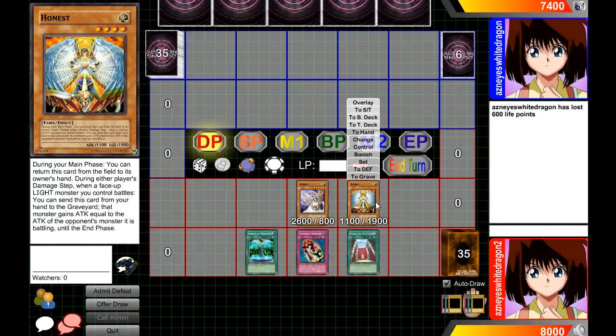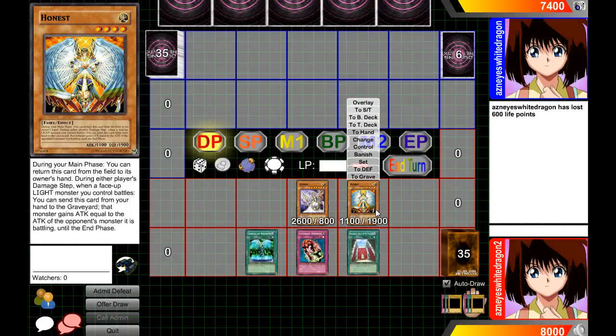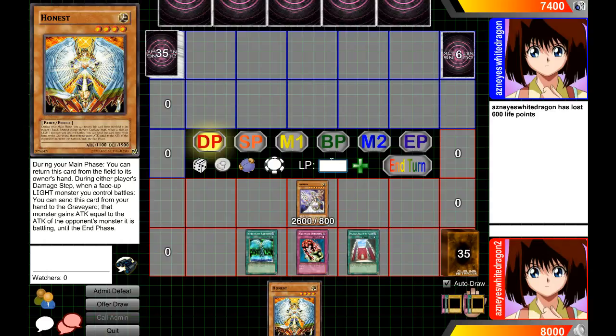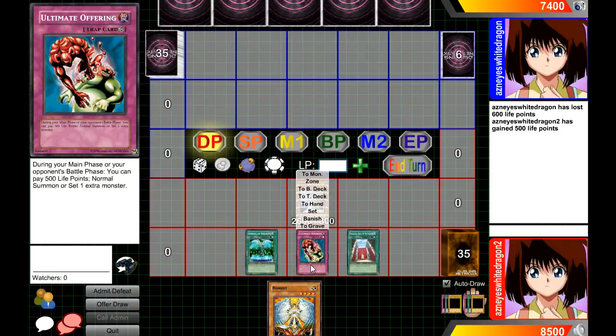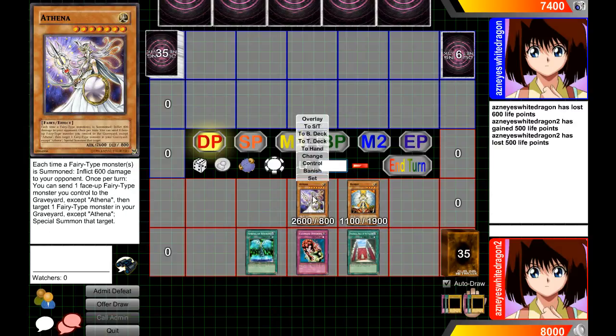Spring of Rebirth triggers each time a card returns from the field to the owner's hand. Honest has the ability to return to your hand during the main phase, so I return him and gain 500 life points. Then I activate the effect of Ultimate Offering and pay 500 life points to re-summon Honest.